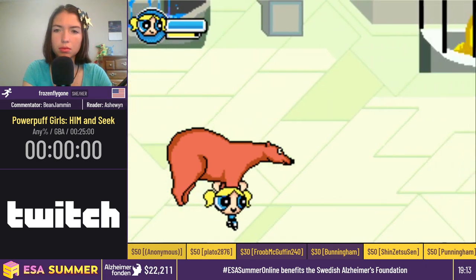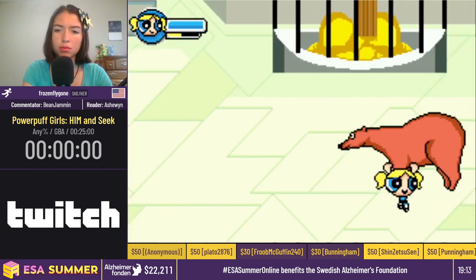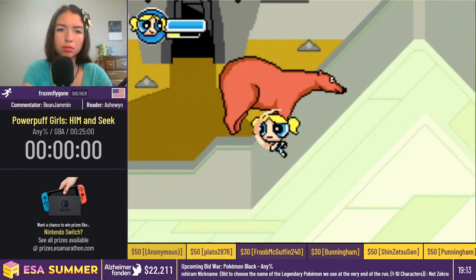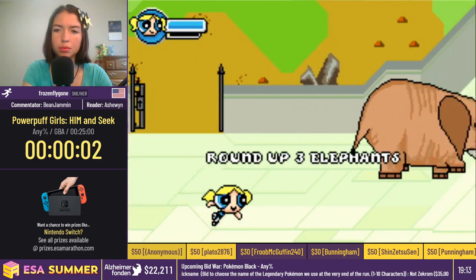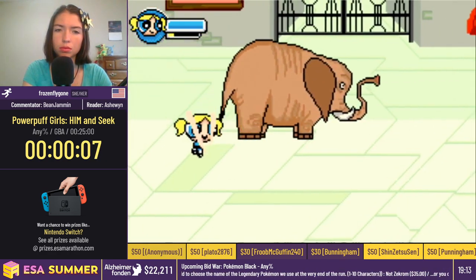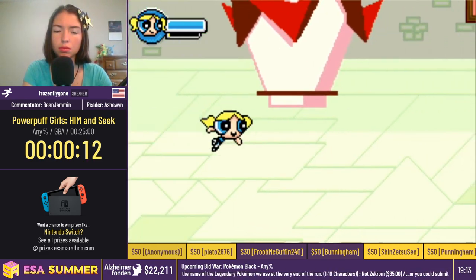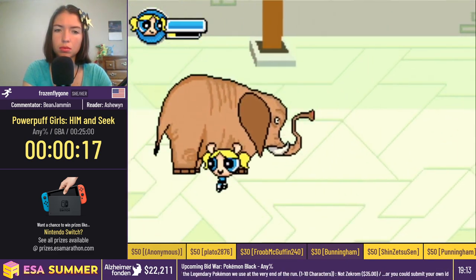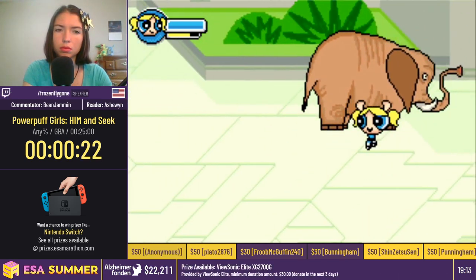Yeah, hi, my name is Bean Jammin. I also run this game. The beginning of this game starts out where you play as just one of the three Powerpuff Girls. Right now we are playing as Bubbles, collecting all of the animals that have escaped from the zoo. Some general things you can see about the game is this yellow MP bar — mana bar, whatever you'd like to call it — controls almost all of the interesting mechanics in the game. It slowly depletes while you dash, so you can see Flygon using her dash as much as possible right now because we can't use it when carrying the animals.